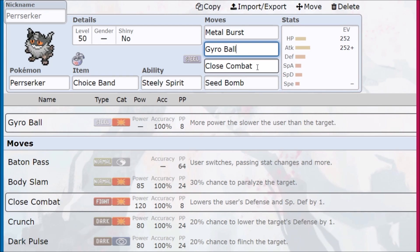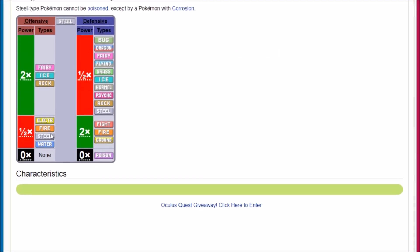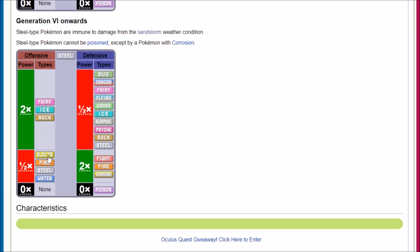Gyro Ball is going to be massive damage, and here's where things get interesting. When it comes to any other coverage move, it's not worth it unless it's a super effective hit against something that resists us. Looking at Steel typing offensively, we are resisted by Electric, Fire, Steel, and Water. So if we hit an Electric-type Pokémon with Gyro Ball, that's going to be 2.25 times damage cut in half for the resist, so we're still doing over neutral 1x damage.